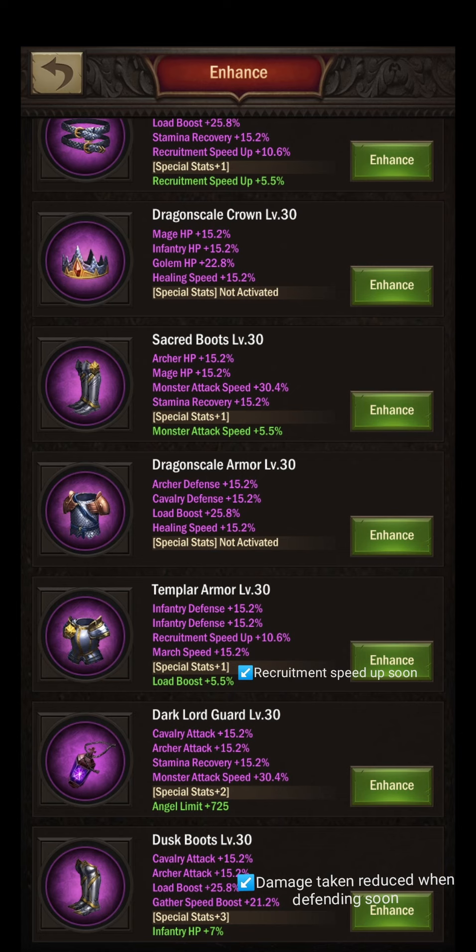We see another pair of dusk boots which will get the damage taken reduced when defending enhancement soon. There are a lot of gear parts in here. From your play style, I would really reduce yourself to one attacking set, one defending set, and one farming set. Make one good set for defense, one good set for offense, and one for farming. Come clean with yourself about whether you want to focus infantry or cavalry as your frontline — the sooner you make that clear, the better your future investments will be.